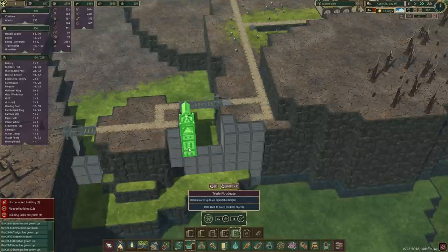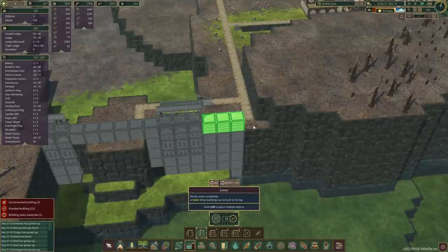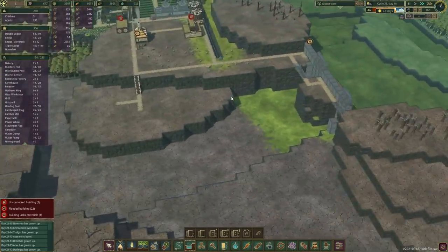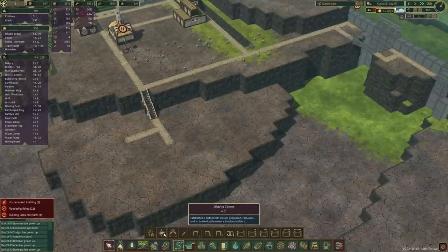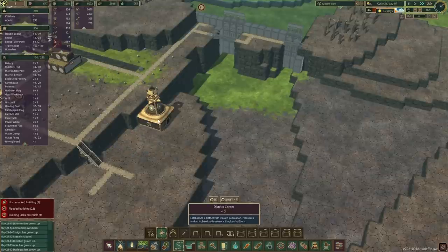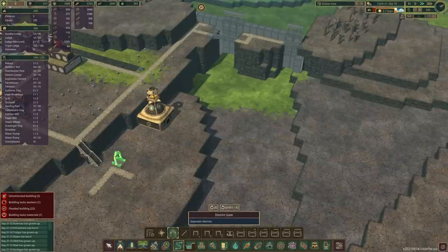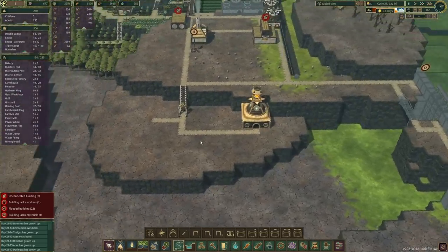Okay, we'll put a few more levees in place with triple stack floodgates. Something like that — we'll pause you. What we really need here is a new district center. This is going to be a temporary one, so it's going to have to be on this platform for the time being, which is okay. And we need a gate and a couple of roads.